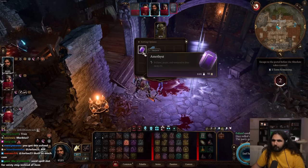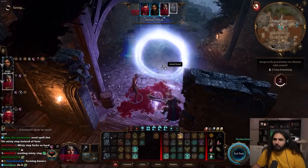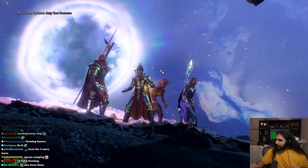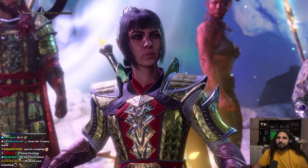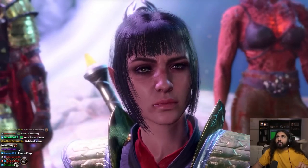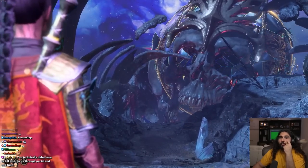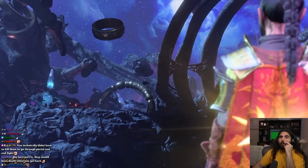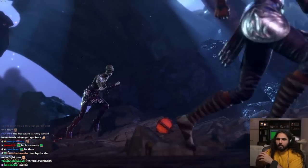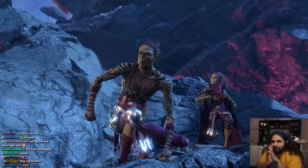Nice. Wait, I can just keep farming these guys. Amethyst — that's good gold. Maybe I should just concentrate. Okay, now we just walk through. Easy. That thing's about to blow. Wait, I should have had Lazelle because we're fighting Githyanki — that would have been sick.